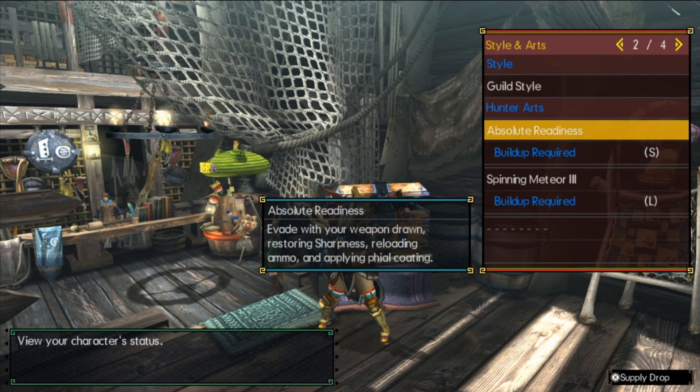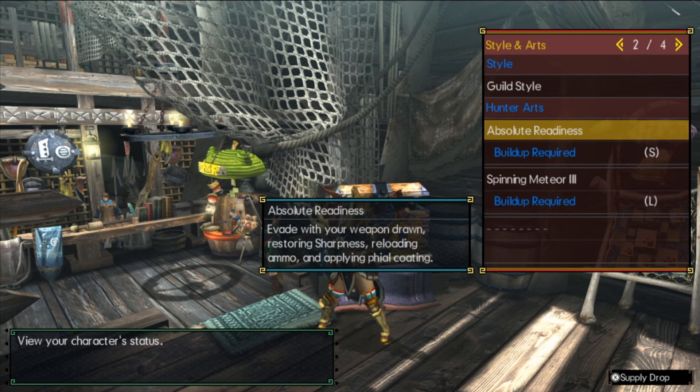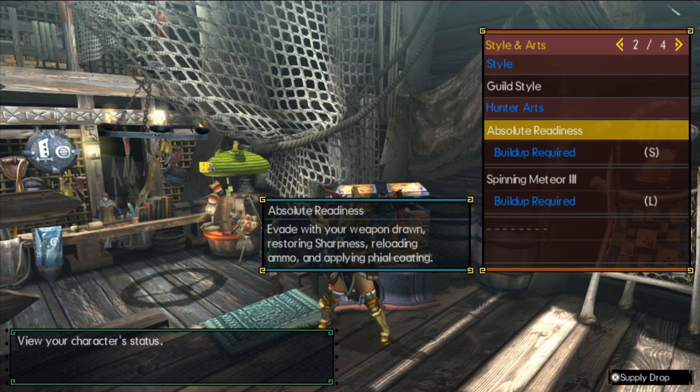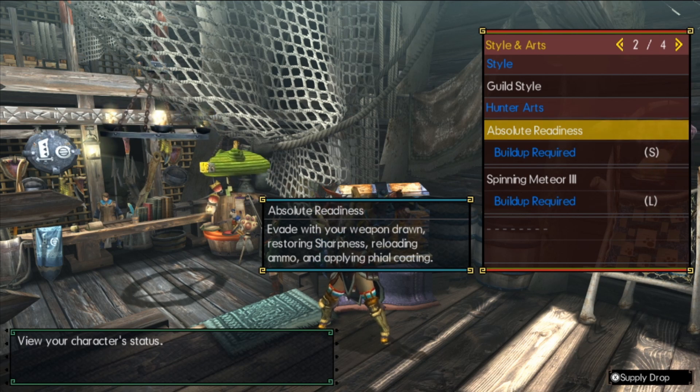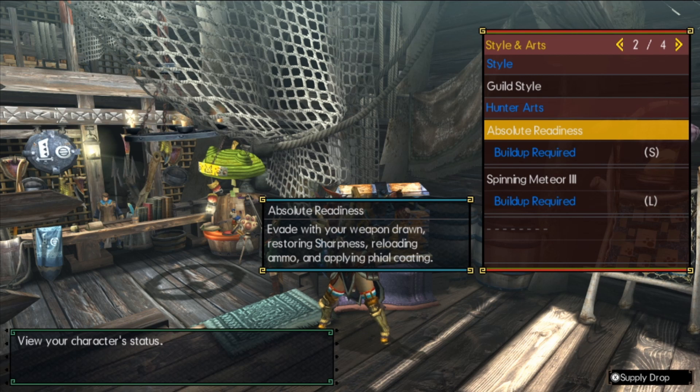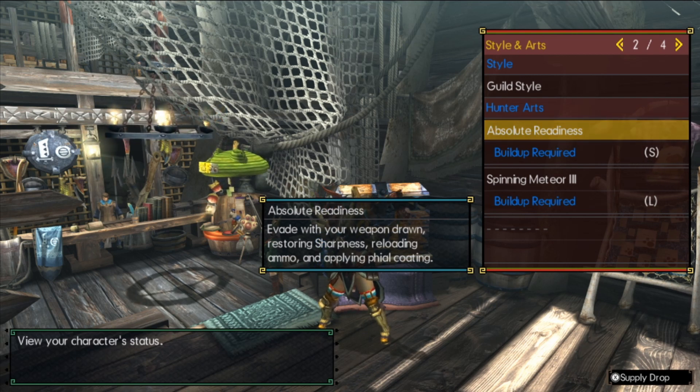Absolute Readiness is mainly here as an 'I need to get out of town' option, or to try to save you from a one-shot, or use it as a gap closer if you're trying to race damage. This isn't really anything you need for sharpness, because our sharpness is going to be green all the time.